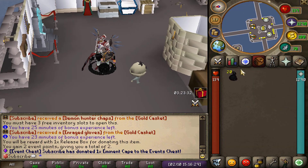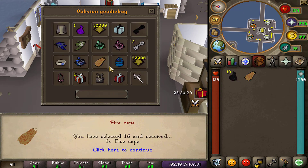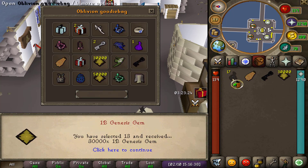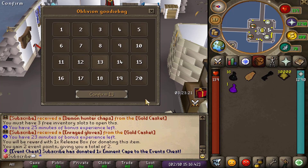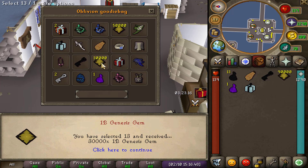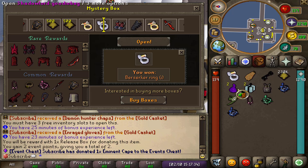We got ourselves 20 oblivion goodie bags, so let's go ahead and open all of those to see if we can get some resurgence keys, which will help me out in the long run because I'll need to open quite a lot of those. The loot from all 20 wasn't the best but I'm not going to complain.